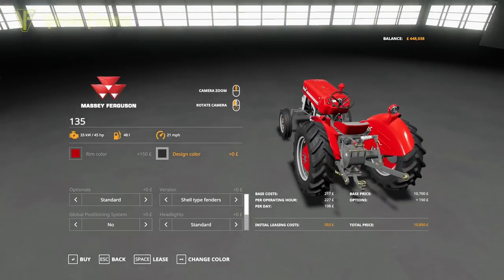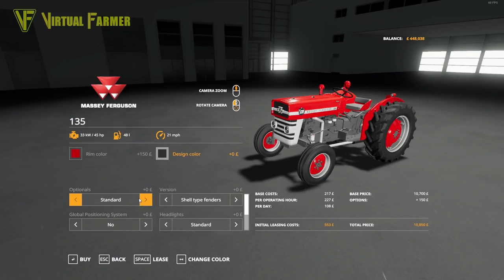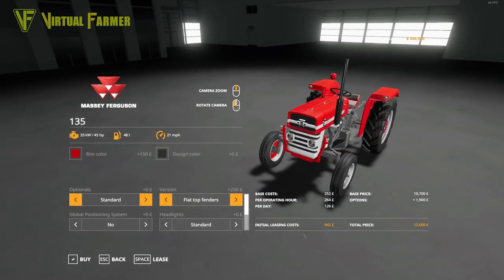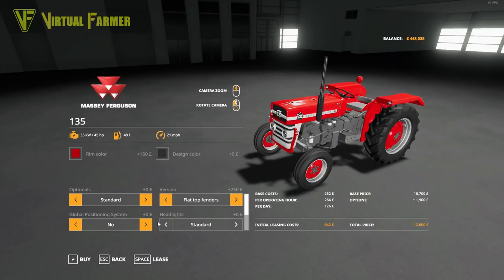For the rim color I'm going with red, design color black — I like that sort of setup and it'll be a bit of a theme with our tractors on here. For optionals, I want to put the front loader attacher on, but if we put the front guard on, we can't — so we'll leave that. I want the slightly more modern flat-top fenders; I like how this tractor looks with those. No GPS — this tractor is way too old for that. We'll go with the standard 135; it doesn't actually make any difference to our power to have the max power version. So we're going with the standard setup with the front loader attacher. That's £12,600.